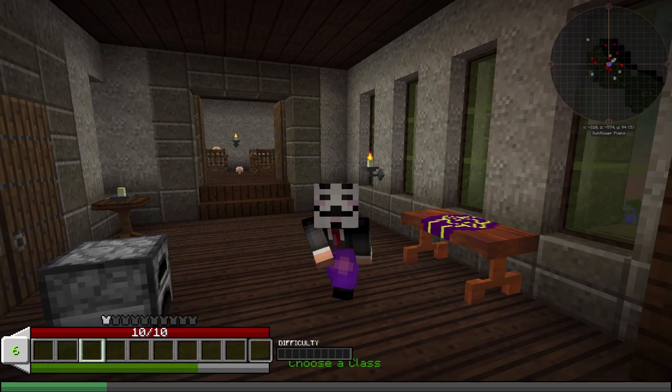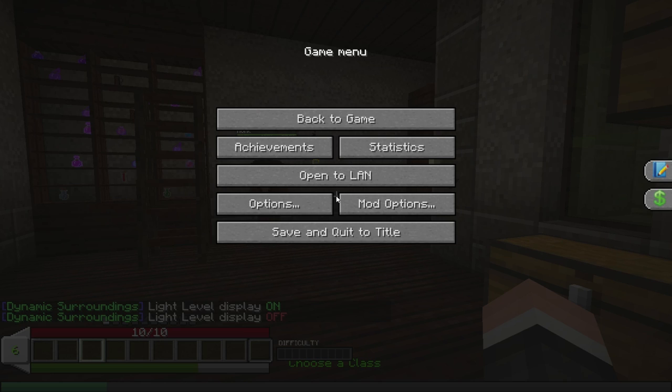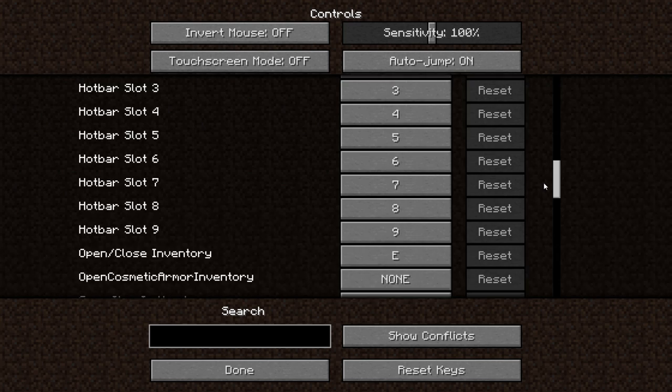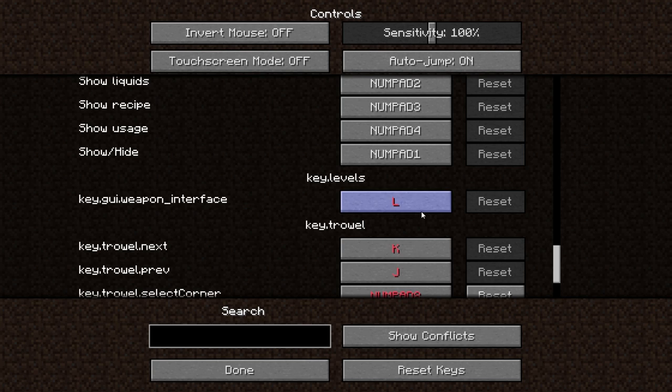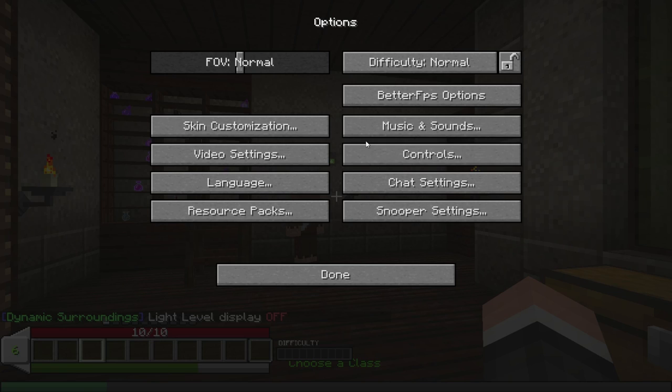Before I go - it says choose a class, how do I do that? I wanna choose a class. Ars Magica, better for mobs - I think that one's called Level Up, the choose a class one. Item, journey, movement, presets. It was this one - L, but there's a conflict. Let's try Page Up, Page Down, Home, End - those ones. They're rarely bound to anything so I find it's a nice easy way of doing it. That doesn't seem to do anything.